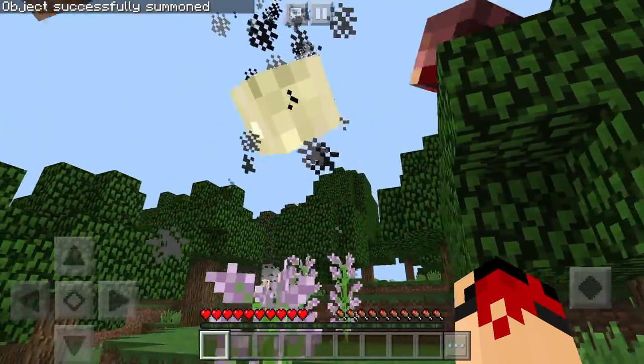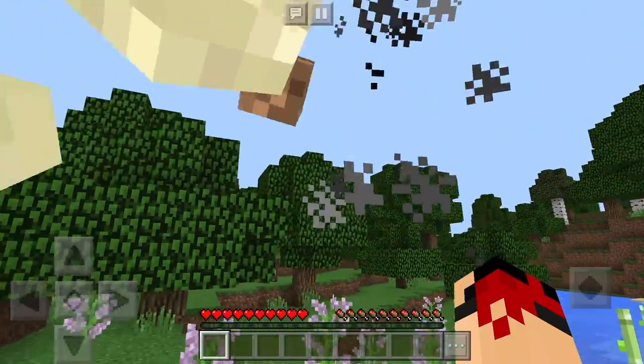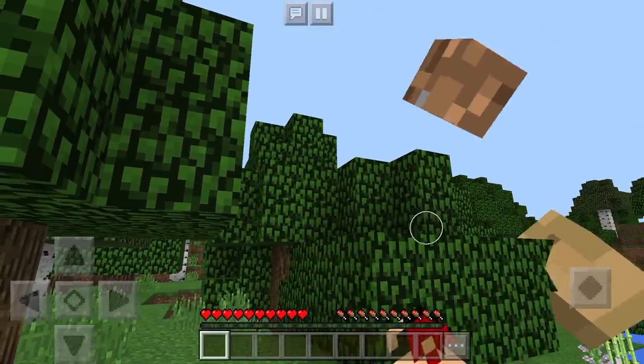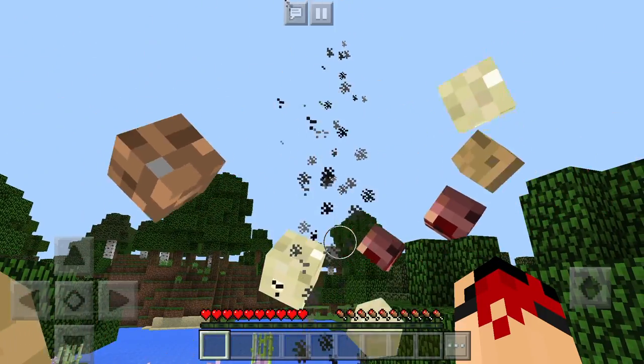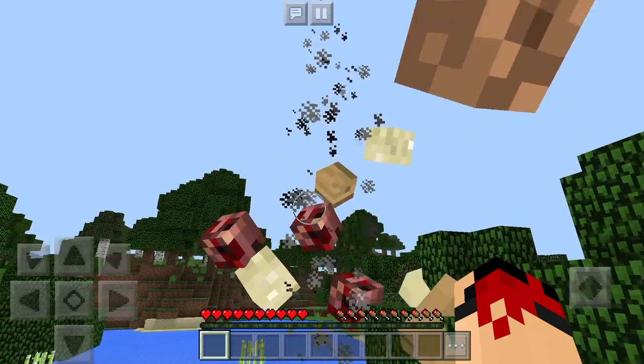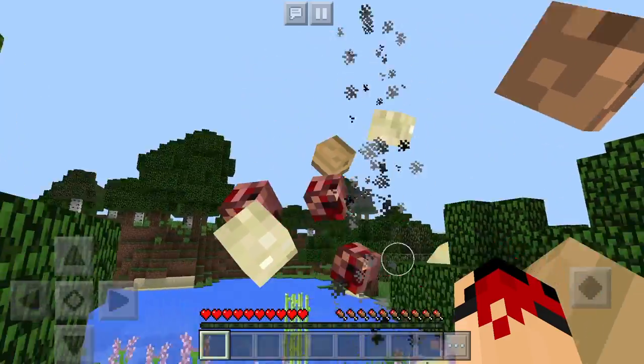Basically you will just have to summon the tornado using slash summon blaze, unfortunately. This is really really cool — one of the reasons being it actually attacks you, but it is not attacking me since I am in peaceful mode.